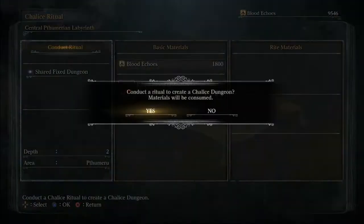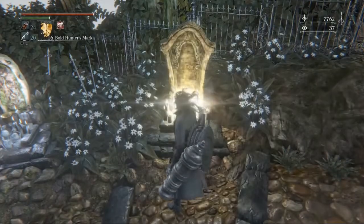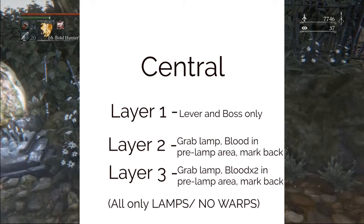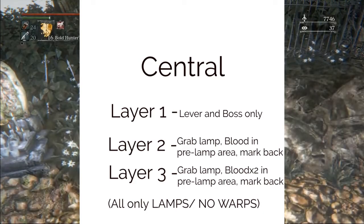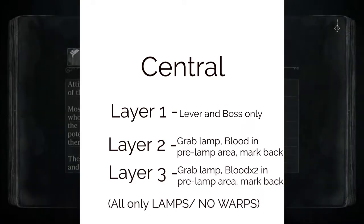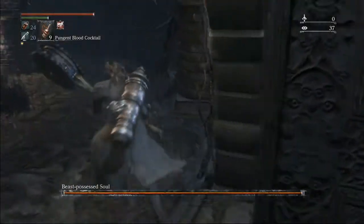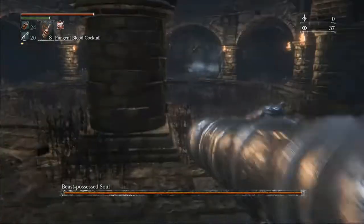Now we've completed the first Chalice — our next one is Central Pthumeru. We will not be doing any ladder warps for this and only marking back to lamps. On the first layer, we have no pickups, we just go get the lever and get straight to the boss.